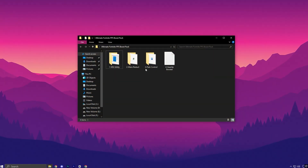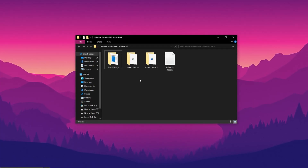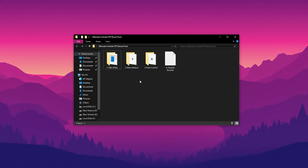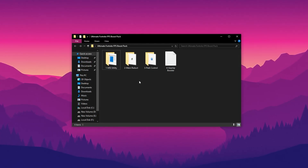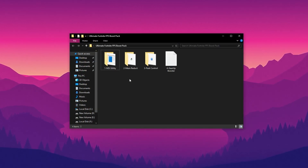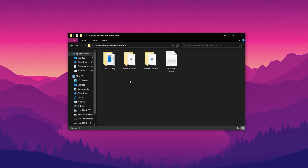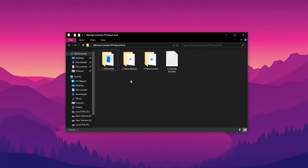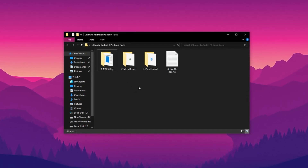If you're ready to take your Fortnite optimization to the next level, now's the perfect time to download the Ultimate Fortnite FPS Boost Pack. This custom pack is designed to further fine-tune your Windows system beyond just GeForce settings, helping you achieve smoother gameplay, faster system responsiveness, and a more stable FPS in Fortnite. You can download it directly from my official website — just check the link in the description below. It's completely safe; you can run it through any trusted antivirus software or online scanner. It's 100% clean, secure, and free from any harmful components.